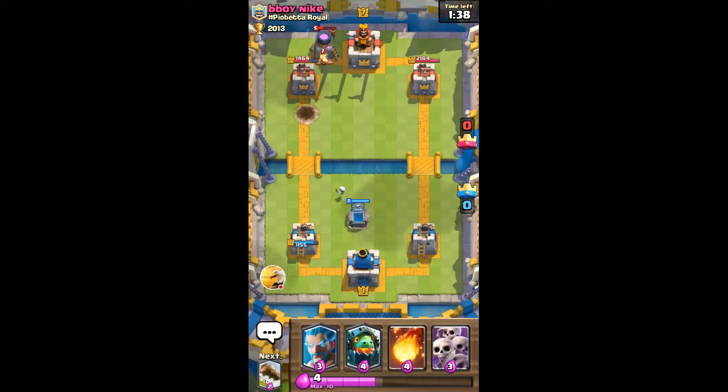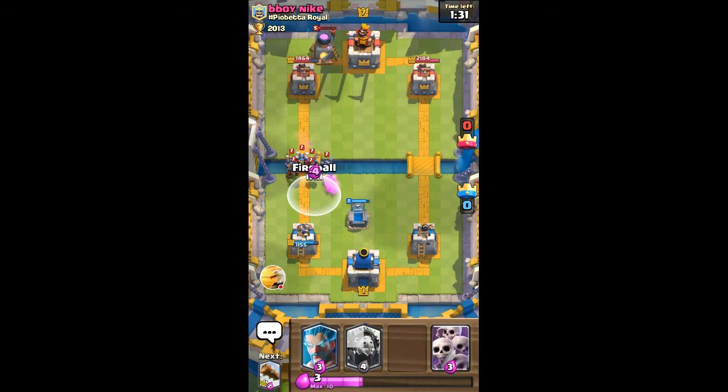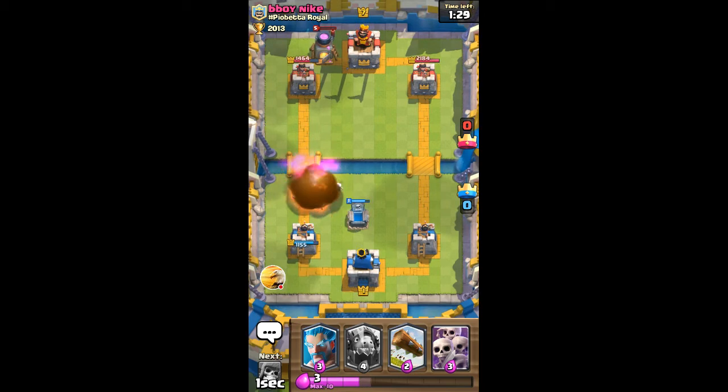I'll use another tombstone here in the center - that should cancel out the fire spirits. He's probably going to throw another goblin barrel. Okay, I managed to get all of the minions with that fireball.